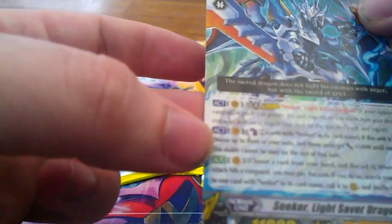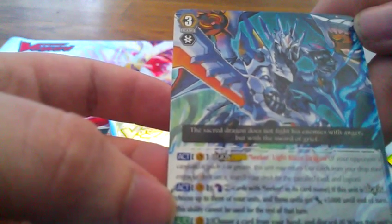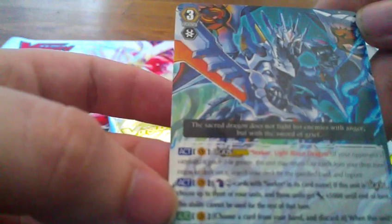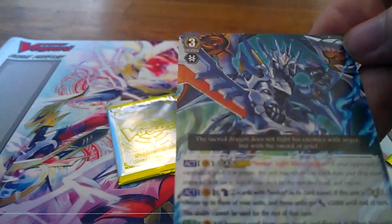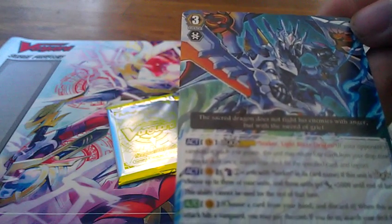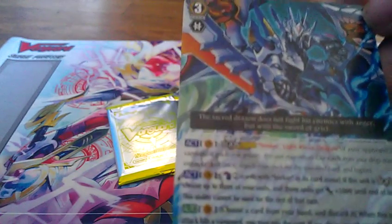Lightsaber Dragon legions with Light Blaze, and it has an activated skill: Counter Blast 2 Seekers. If this card's unit is in Legion, choose 3 of your units and they get plus 5,000 to the end of the turn, and the ability can only be used once. It also has the ability to choose a card from your hand and discard it. When its attack hits a Vanguard, pay the cost. If you do, search the deck for a card with Seeker in its name, call it to rear guard, and shuffle the deck.